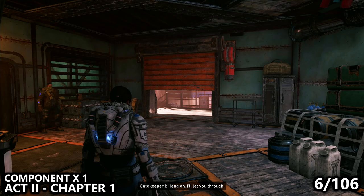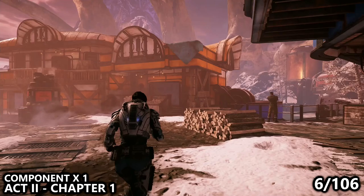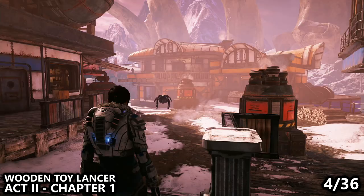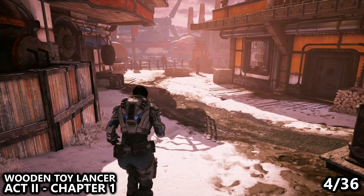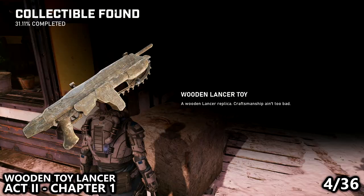We will then move forward into a gate that will open for us, close behind us, and a new gate will open in front of us. Run forward and the building directly in front of us should have another component to grab. A small boy will see you, call you names, and run away. Where he runs from, he will leave behind a wooden toy lancer sitting up against a block right here — I already picked it up, but here it is on screen.